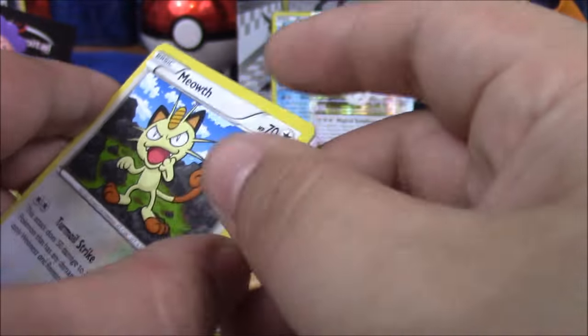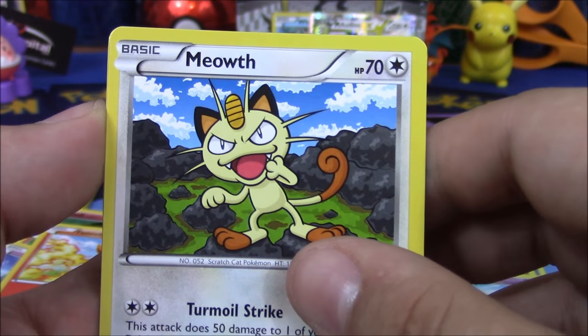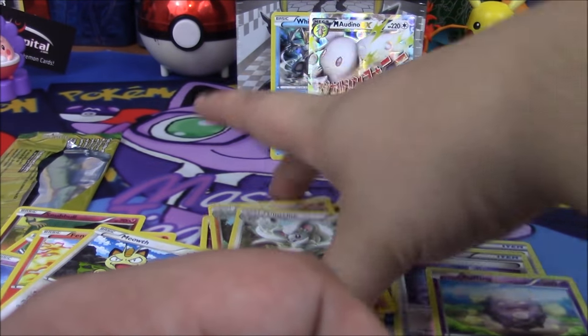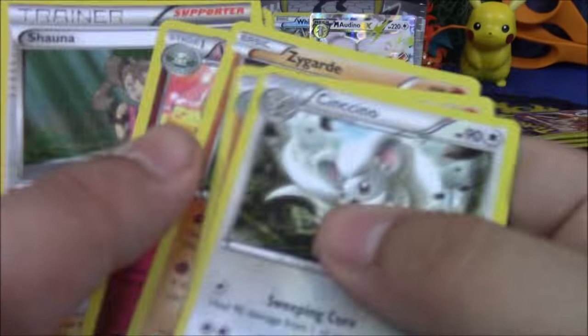One from the back — say quiet, say the name. Meow. That's right. We got Chingling and Zygarde — that is a rare. Pretty cool. Did I miss any rares? I don't think I did.